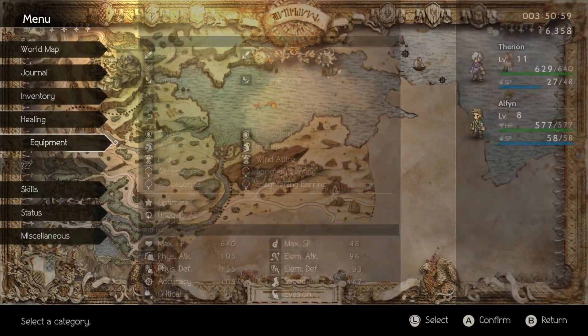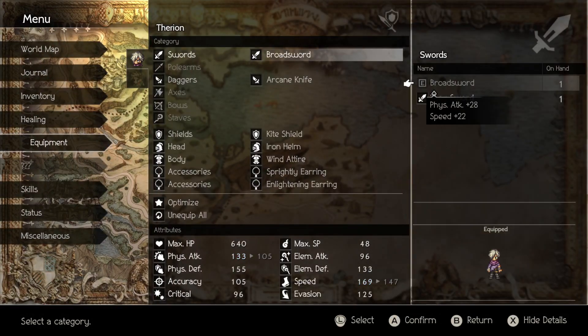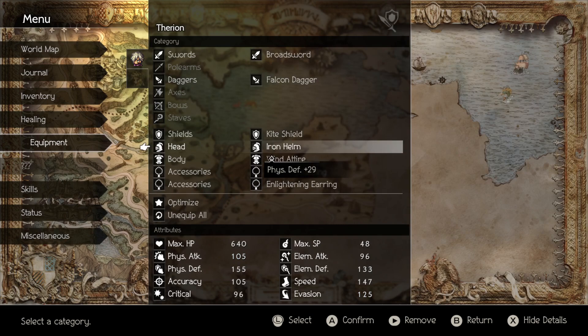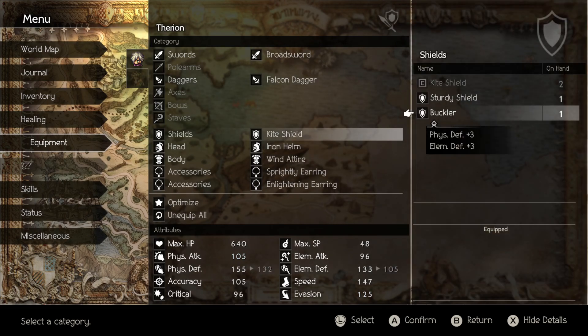We stole that one thing, so let's equip you. There's a knife, there's a falcon dagger. It's more physical damage and more evasion, less elemental attack. I'm not really using him for elemental attacks — I don't think fire is going to be really appropriate right now.